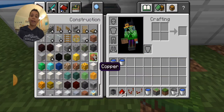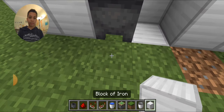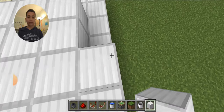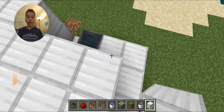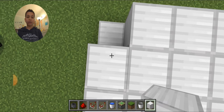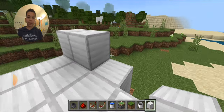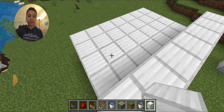I actually recommend it. Use the same block underneath the cauldron so it doesn't look suspicious — you don't want it to look suspicious. It's actually super simple, easy for beginner Minecraft players. It's best to do this in creative mode because it's easier to find the materials, but it's still easy to do in survival mode as well, so do it on whatever mode you prefer.